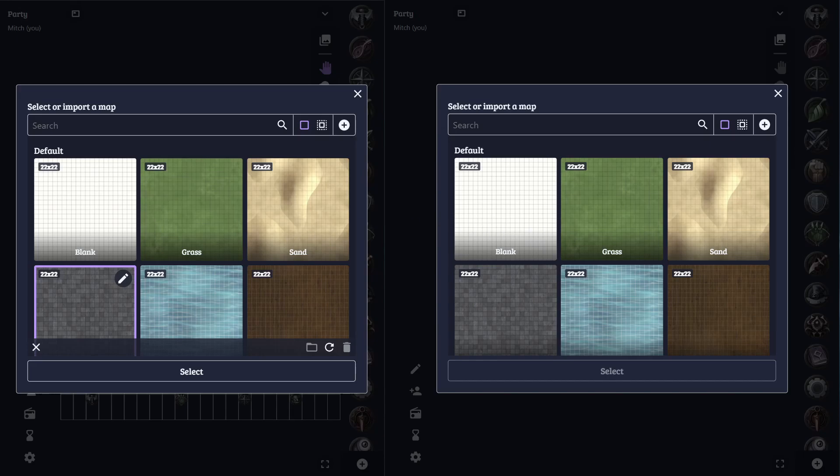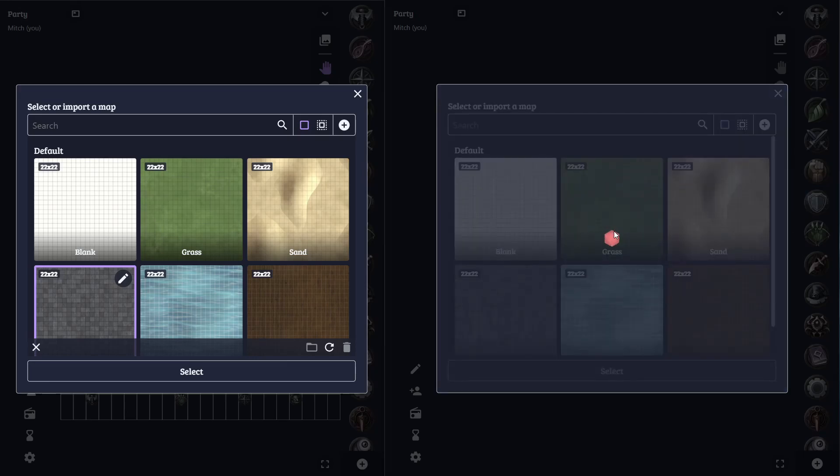Say our players have suddenly entered a library that we weren't expecting them to, so I'm going to maybe quickly Google search for a library map, or I have one here that I've downloaded from a Patreon of Ori the Cartographer.